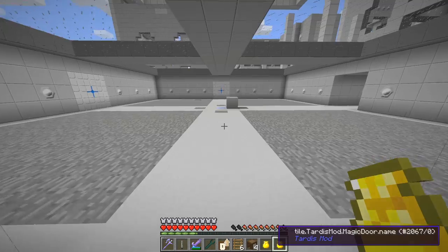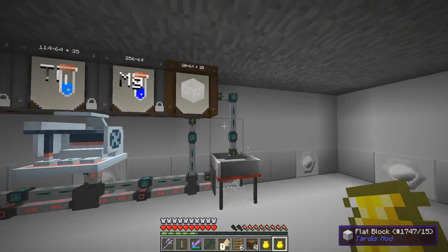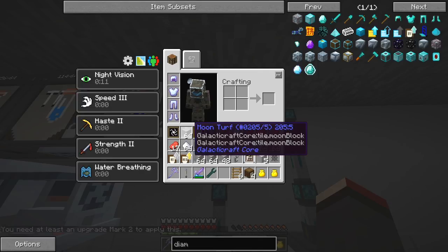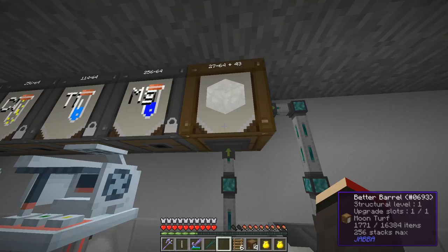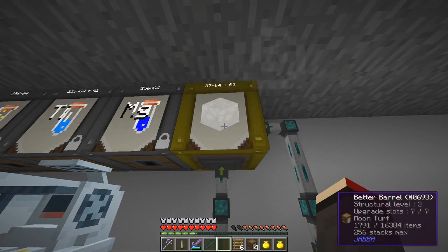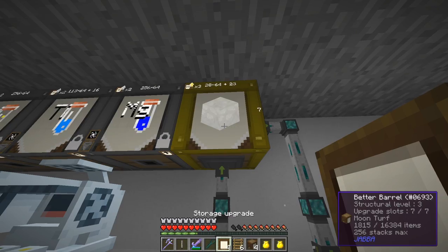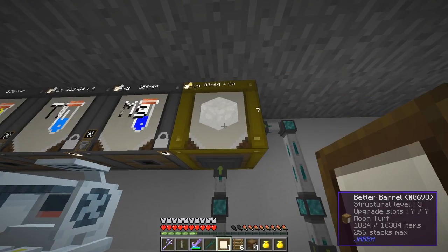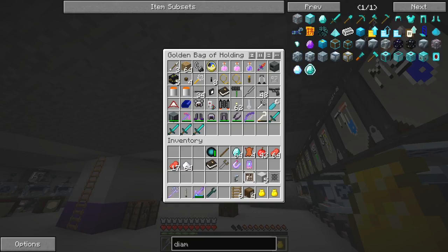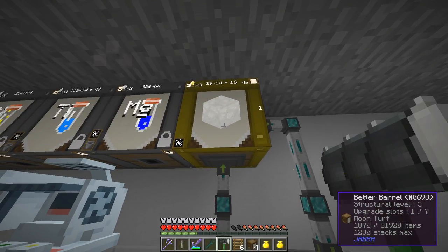Level two and three. So that can now hold sixteen thousand items - two hundred and fifty six stacks. Let's put in these - it's got seven upgrade slots so we can put all of these in, and the void upgrade. I think it's still got room for one more. I have a Jabba barrel hammer here so that can check it - just hold it in your hand. Yes I've got space for one more. And now it can hold twelve hundred and eighty stacks before it starts the void off. If I add another two hundred and fifty six, I've got plenty of capacity.